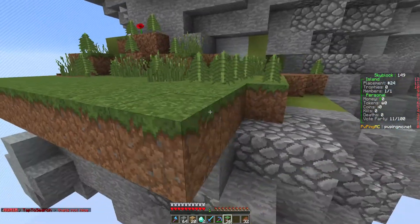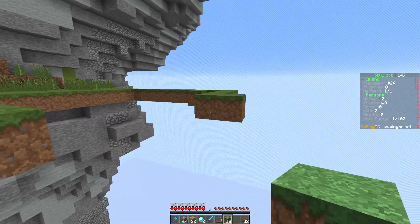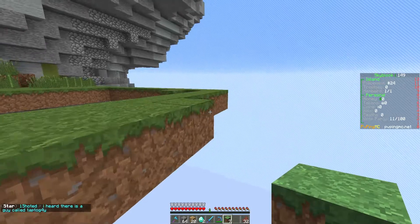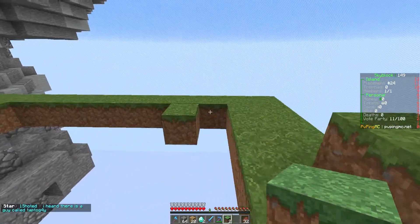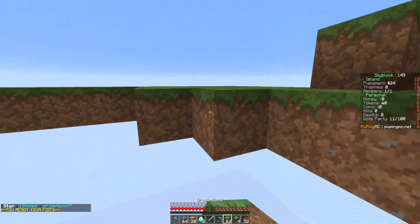We've got to start making some money and all that fun stuff. We'll make a little area here — this will be pretty much where all our spawners are going to go on this layer. We just need to make a big area to be able to build grinders on.